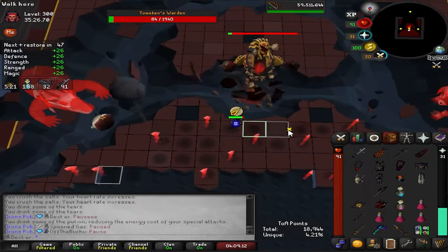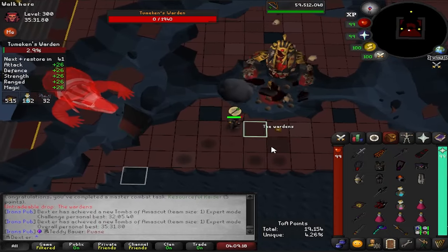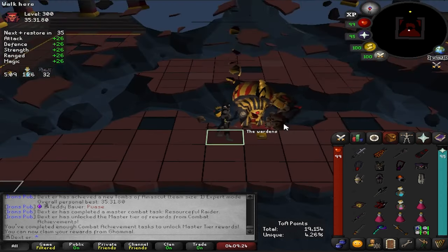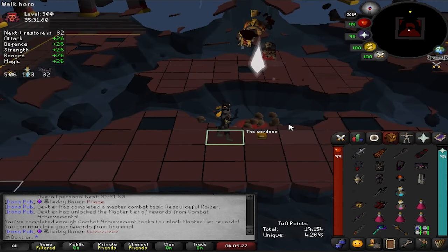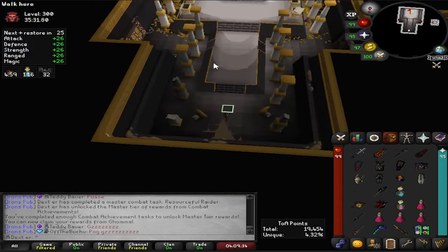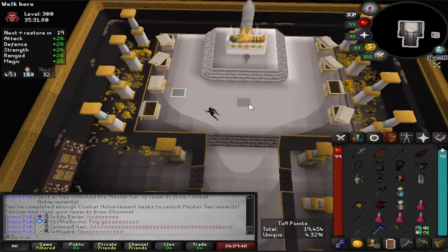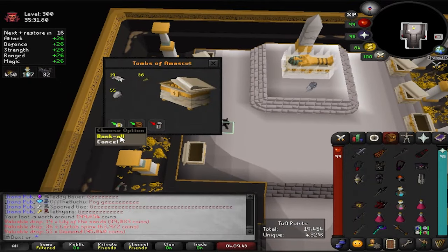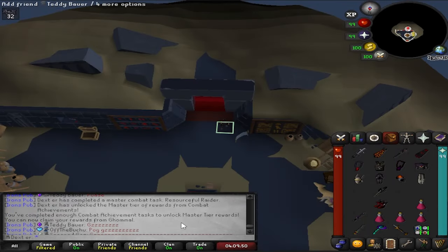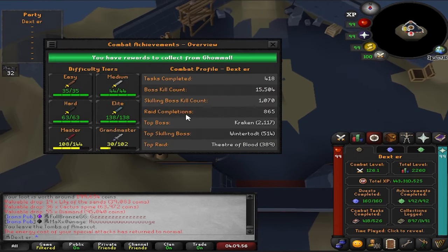Starting off, as you can see I've paused the CC — this should be a combat task completed, and as you can see in the chat, that is Master CAs unlocked. Thank you to the new point system — well, it's not new now, it's months and months old — but yeah, that is a master tier completion which I never thought I'd get to. Now that it's a point-based system it's reasonably achievable if you do all the lower ones and chip away at them.